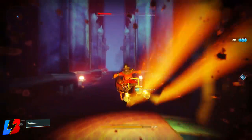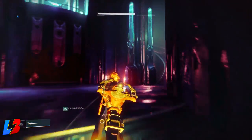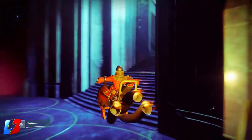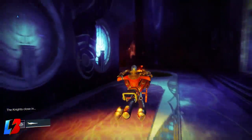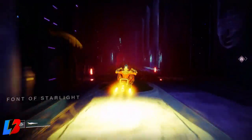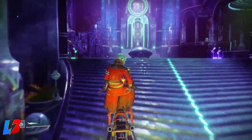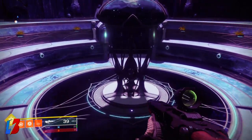Once you unlock the Dreaming City you're going to be able to have access to the Blind Well. The Blind Well consists of three different tiers. In order to access a tier you're going to need a tier ruin in your consumables for whichever tier you're planning on doing. If you just want to go check out the area you can, but you won't be able to do anything unless you have one of these tiers to charge the light.